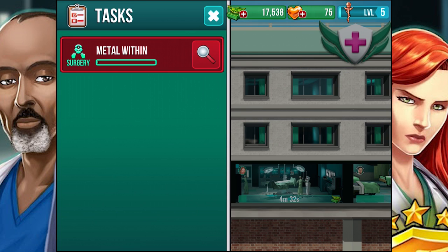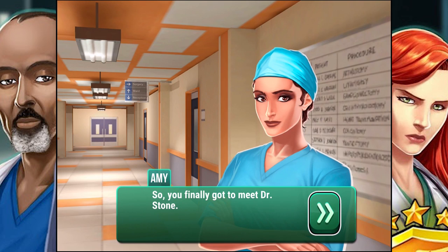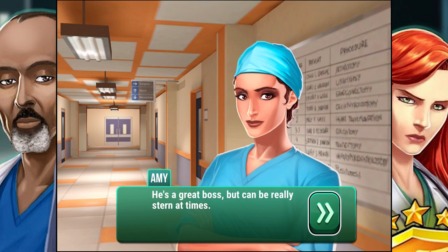Okay, we slipped on oil and landed chest first onto a shard of metal. So if we get this, depending on how well we perform the surgery, we get between $50 and $130 — that's kind of like our XP — and then we get money for the surgery too. Shall we do it, Mr. Brown? Oh, it's Amy. So you finally got to meet Dr. Stone. He's a great boss, but can be really stern at times.